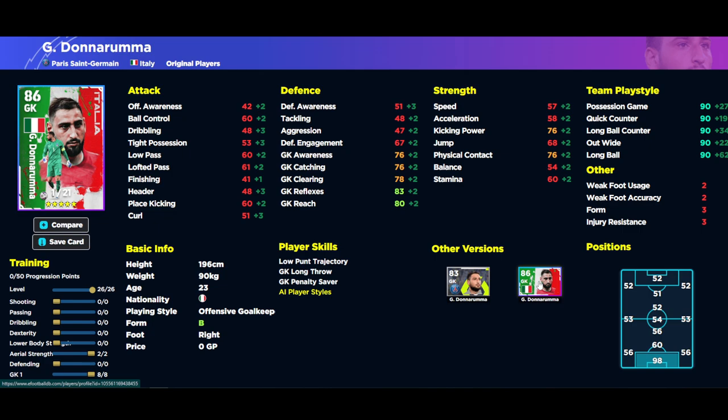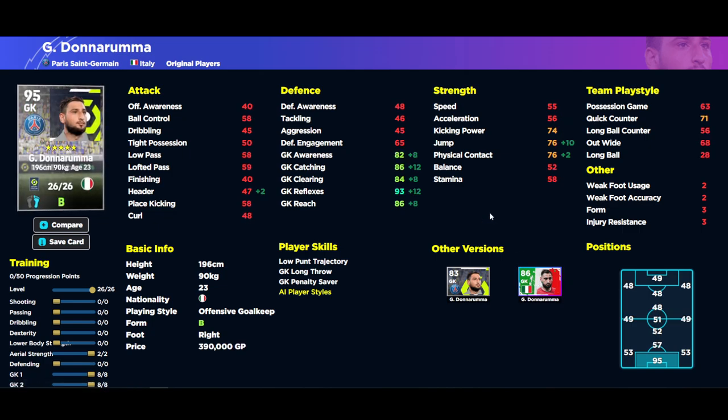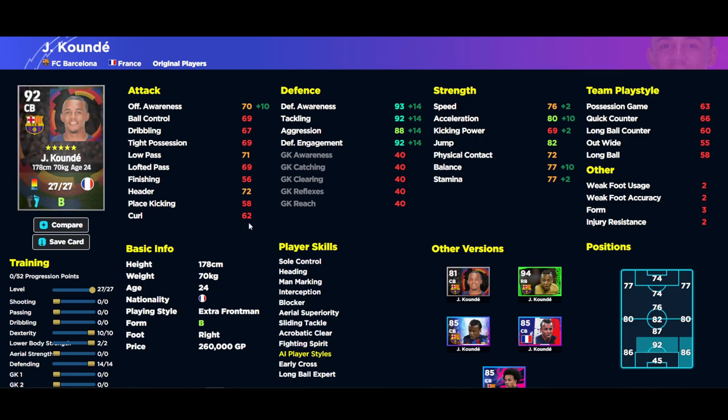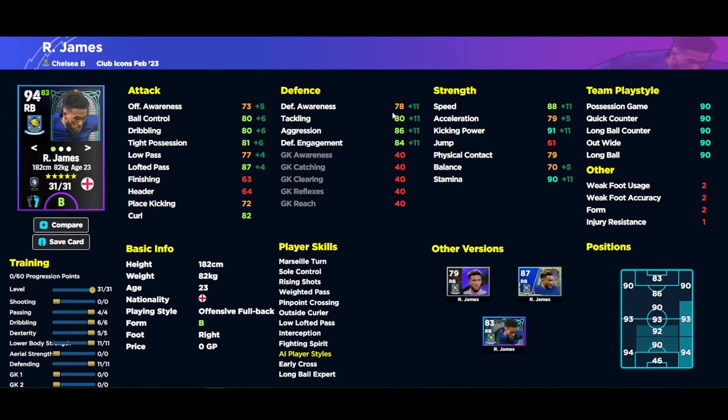My eyes are drawn to Donnarumma — my favorite goalkeeper in the game. The Italian pack version of him is insane, probably the best keeper ever released, but the standard version is a beast as well. Get him in, or else Courtois. Goretzka is my favorite box-to-box player in the game — 90 tackling, 80 speed, 83 stamina, 83 ball control, 80 tight possession, 81 low pass, with every player skill you could want including interception, one-touch pass, long range shooting, cut behind, turn, and heel trick. Very decent player — if you haven't got him he will be game changing. Koundé is also a favorite recently; if you don't spin Cannavaro from the Italian legends, he's as close as you'll get — great acceleration, defense, and player skills with blocker and interception. He's on B form.